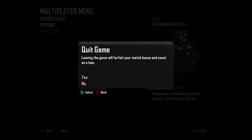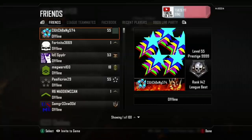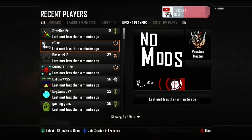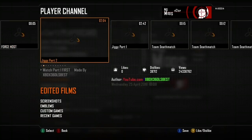Once you're in the lobby, you want to leave and then go on to friends, then go along to recent players. Once you've done that, you want to find someone that's a prestige master or a level 55.